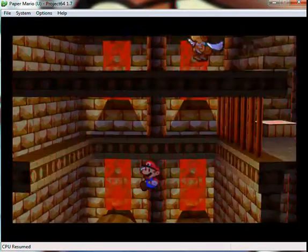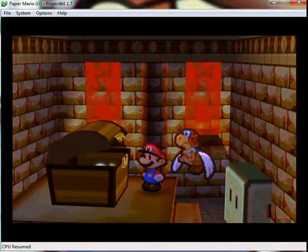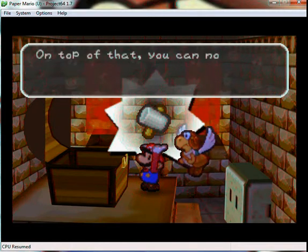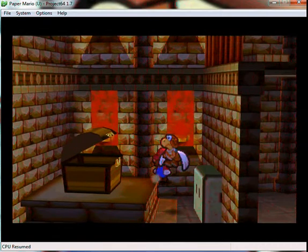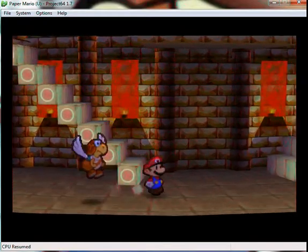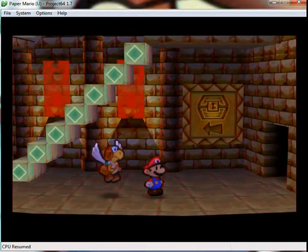Go down and find a chest. We find a treasure chest — and what's in it? You got the Super Hammer! The attack power of Mario's hammer increases, and on top of that you can now destroy stone blocks. These blocks will now be destroyed. This is the introduction of attack upgrades — we now have the first one for the hammer, which is good.